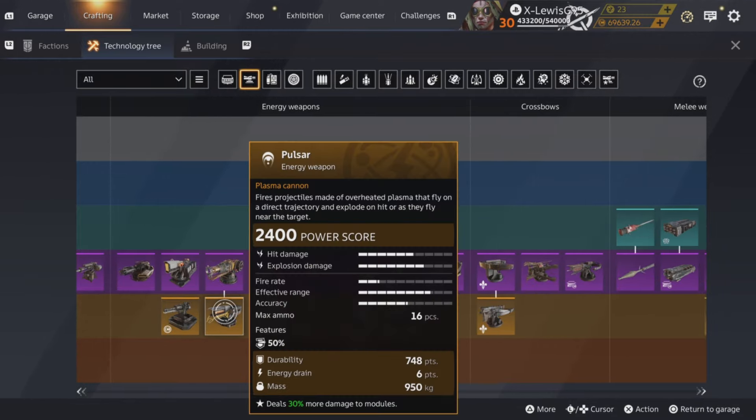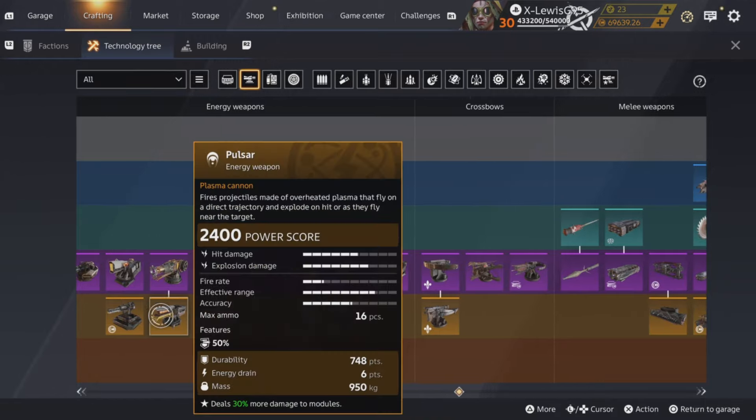Pulsars are pretty good. If you wanted a legendary ranged hover, I would recommend Pulsars over Tsunamis or Waltzes. Very good Dura, they do energy damage and deal more damage to modules. I preferred their old perk — when they first came out they were amazing — but they're solid. I know a Clan Wars guy who runs these over Scorpions because Scorpions are so bad at the moment, which is insane. I would recommend Pulsars for a ranged hover.